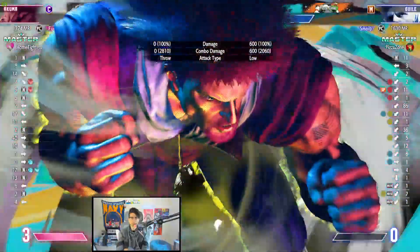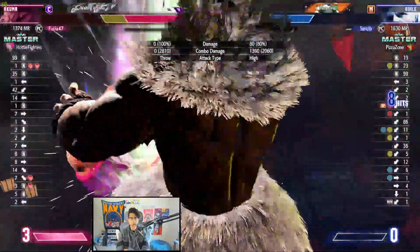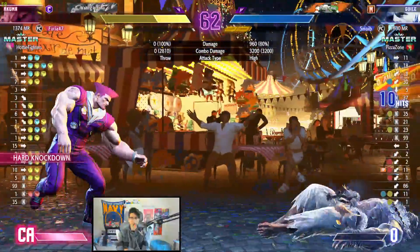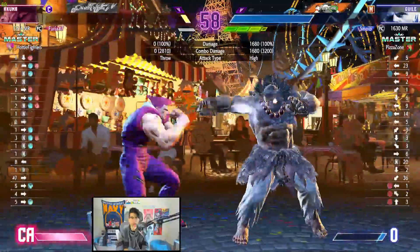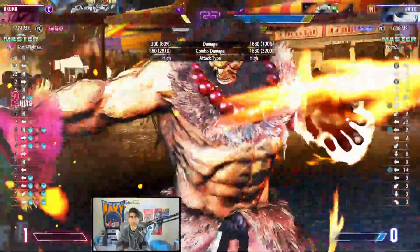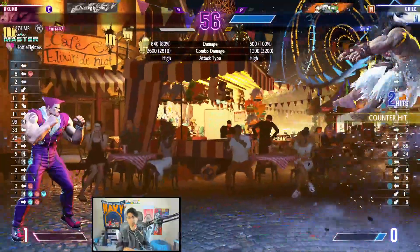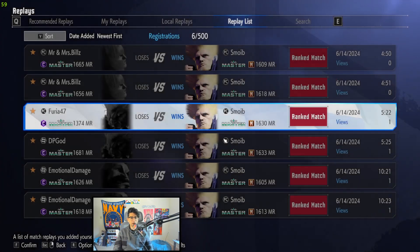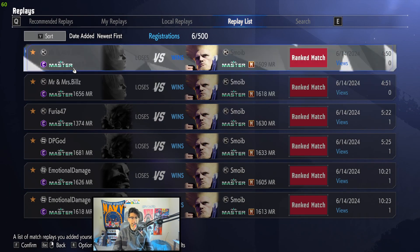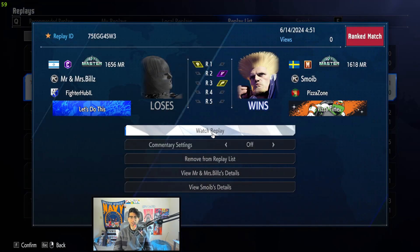Good tech. Level three — good anti-air. Akuma only has 9,000 HP so this is really going to hurt. Nice black kick — you're basically dead. Wait, why did he buffer level two? Did the Akuma not know his inputs? He buffered level two. All right, let's look at Marissa — it is the same Marissa. Both DP God and that other guy decided not to rematch after losing.